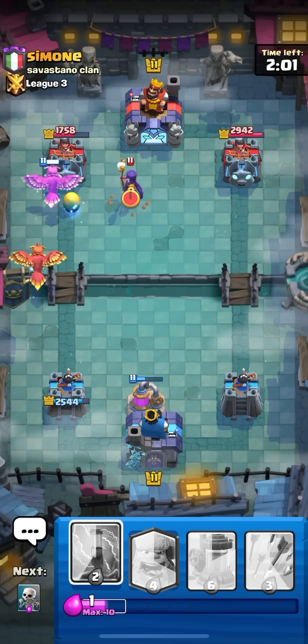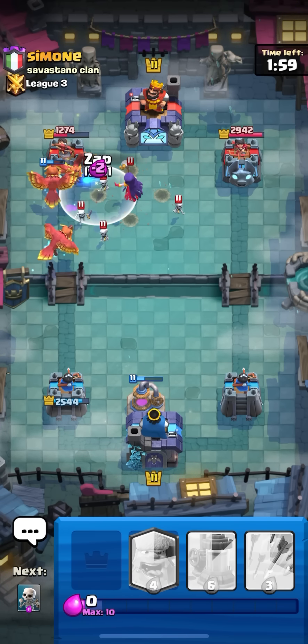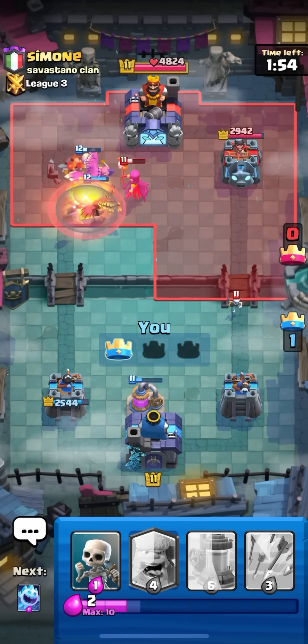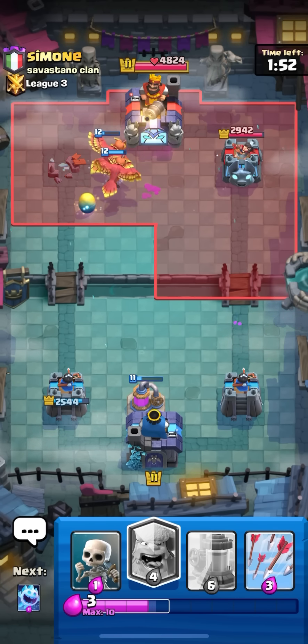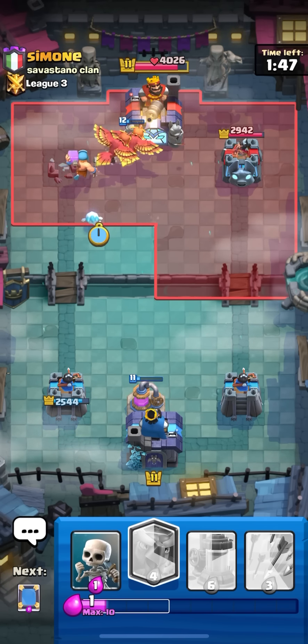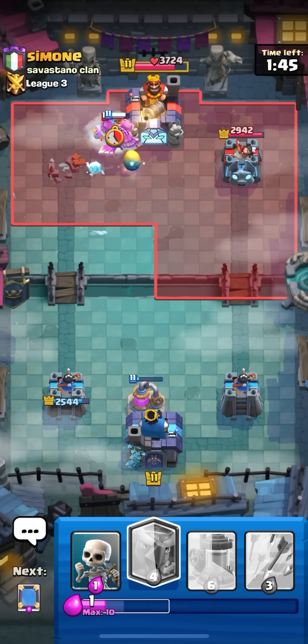I'm done complaining, I'm just gonna keep abusing the cards till they actually nerf it. He goes for witch but that's not gonna make a difference. I'm gonna zap here to take the tower faster. I don't even need the arrows. The phoenix is going to get rid of the witch and they're gonna spawn back.